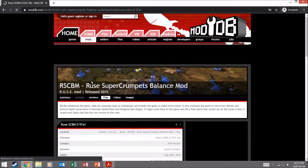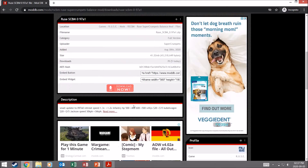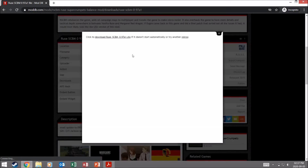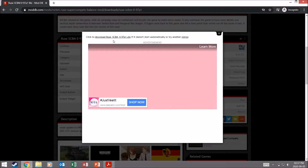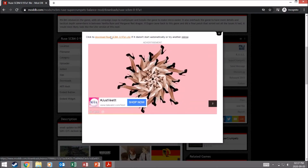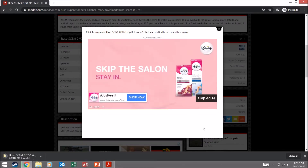Click on that version. It shows the location, file name, category, when it was added, and the size of the mod. Downloads in total is 70, which is pretty cool. Click over there to download it. It will say 'click to download Roos mod if it doesn't start automatically.' Let's just see if it starts automatically — if it doesn't, I'll click here. There we go, it's starting to download now.